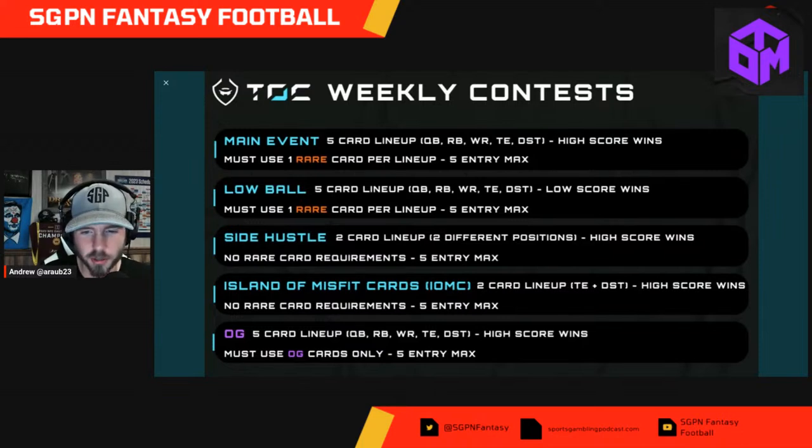Side Hustle — Island of Misfit Cards — that's a cool category name. The OG cards, I think, are for users who were in season one, which I believe came out last year. Maybe when the marketplace opens up that'll be something we could purchase. Island Mythic Cards: two-card lineup, tight end and defense — high score wins, no rare card requirement, five-entry max. Side Hustle is a two-card lineup with two different positions where it looks like you get to select the positions, which is pretty interesting.